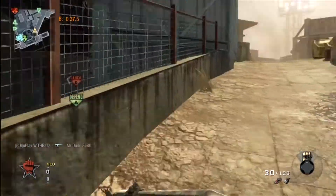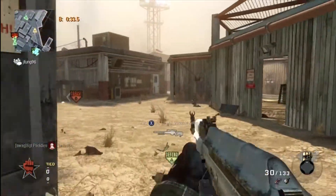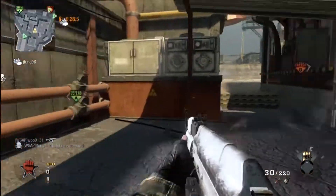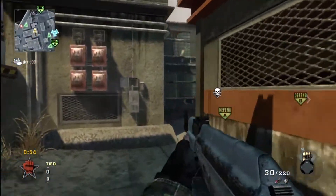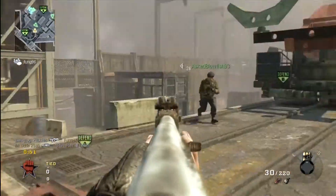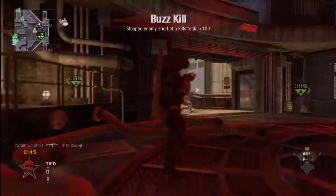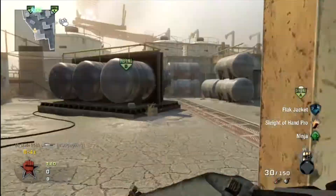My friend is still holding A. B has been planted, which isn't that surprising because nobody was at B — so now that it's planted, people are at B. It gets deactivated, people start up again, the rocket has launched. There's only about 48 seconds left. I see a guy planting, and that guy kills me.